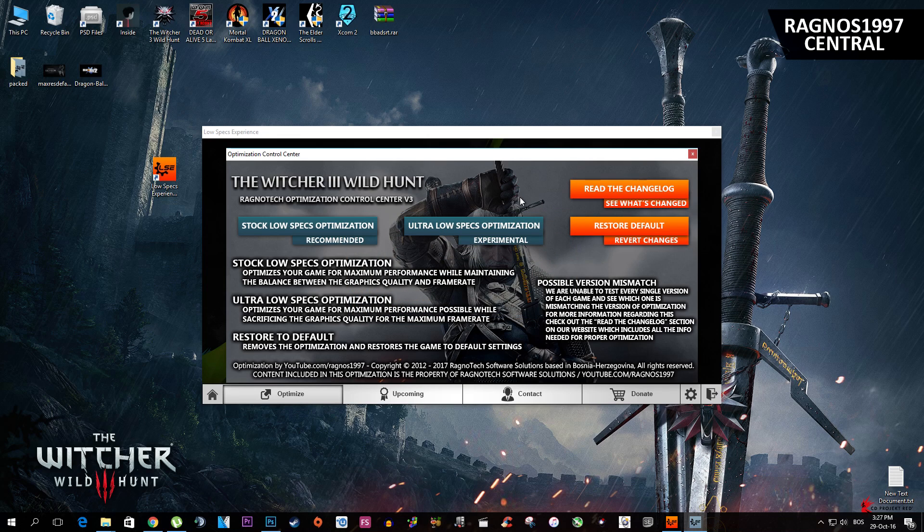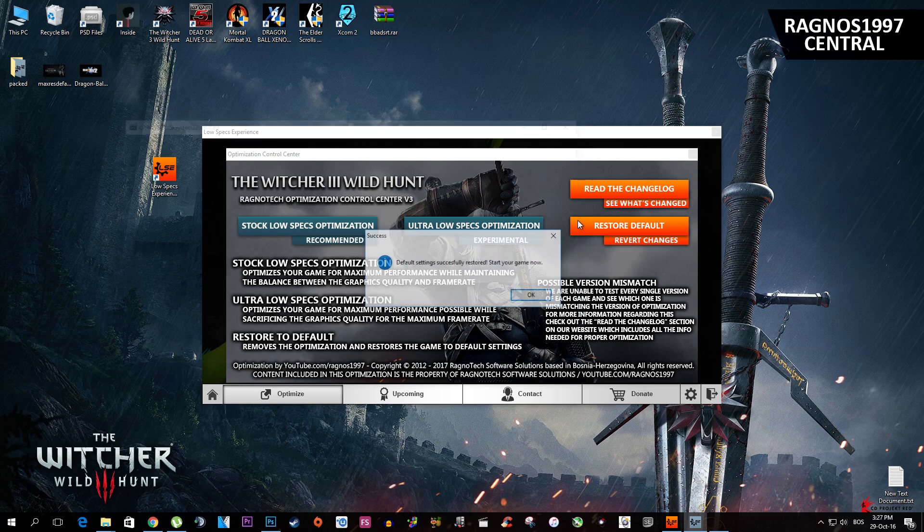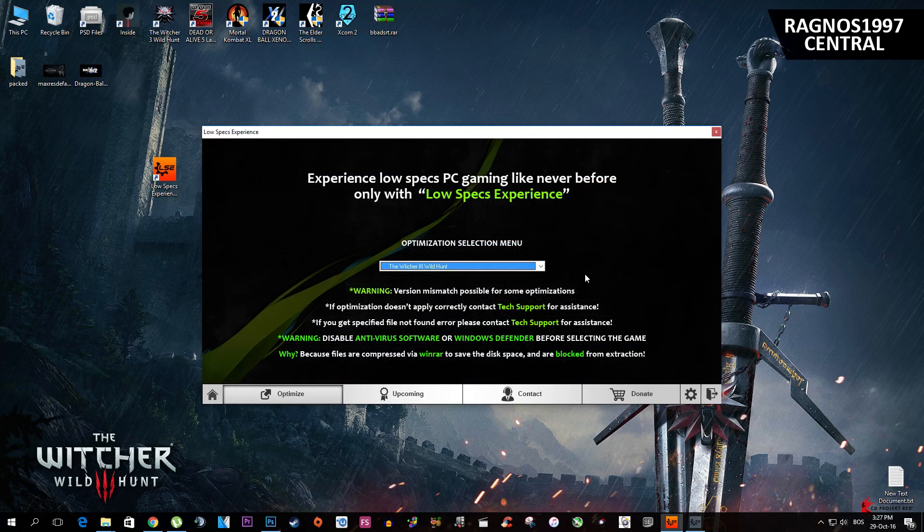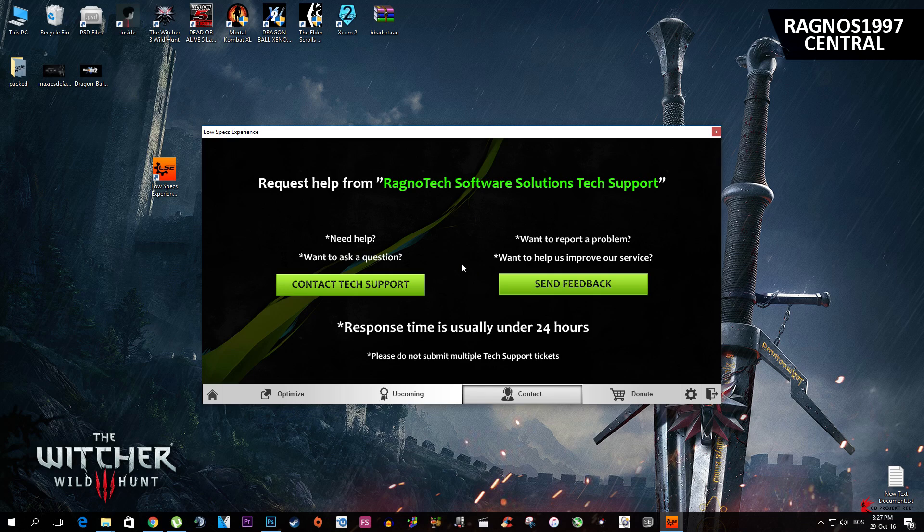That's all you need to do — now start your game. Right before we jump into the game, I'll show you two additional things that may come in handy: how to restore default settings. Simply go to Low Specs Experience and press 'Restore Default' — it's as simple as it gets. If you run into any problems while using Low Specs Experience, make sure to contact us through the contact tab and we'll gladly answer all your questions, usually under 24 hours.